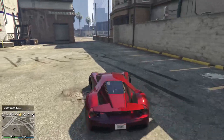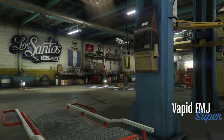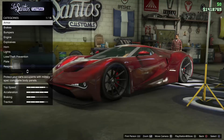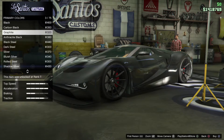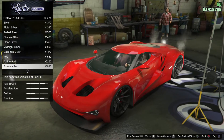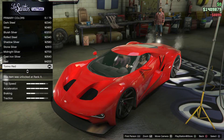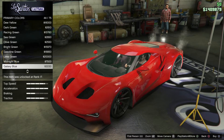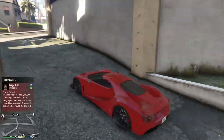Color number three uses formula red number 16 — at least it's 16 in the PlayStation 4 version. Quite surprisingly, we're pairing it with galaxy blue number 44 as the pearlescent, and that combination gives you a very beautiful red color.